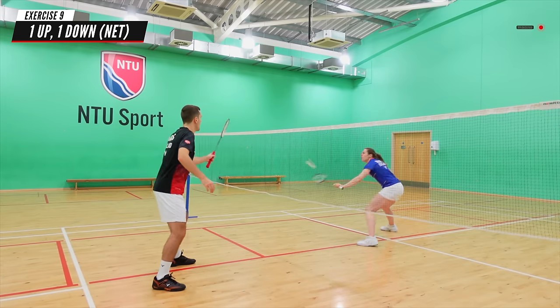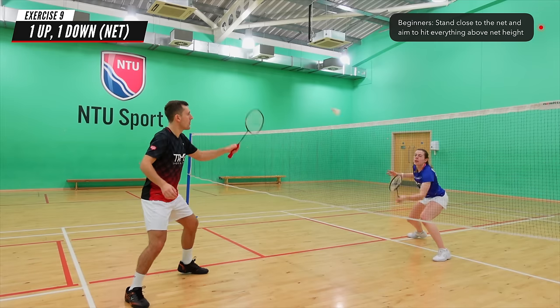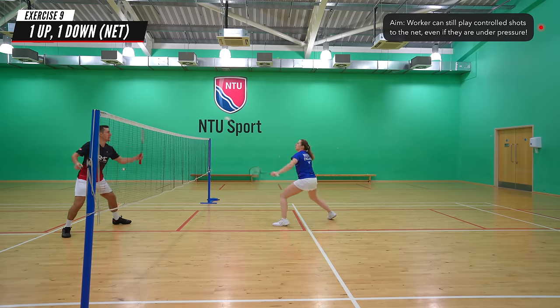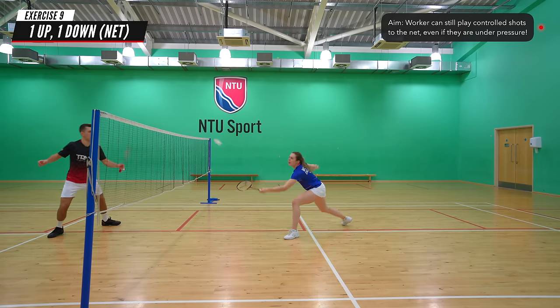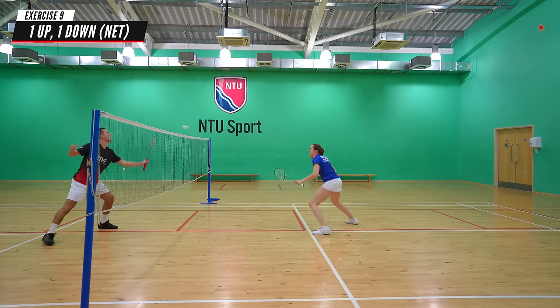Our ninth practice is one up one down at the net, and we actually have two levels to this practice. If you're a beginner, the feeder should stand close to the net and aim to take every shot above the height of the net, playing it soft down in front of the service line. The aim is for the worker to be late and under pressure at the net, but still have the confidence and control to play tight net shots back to the net rather than lifting.